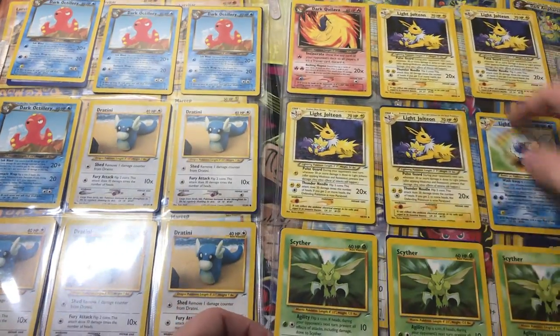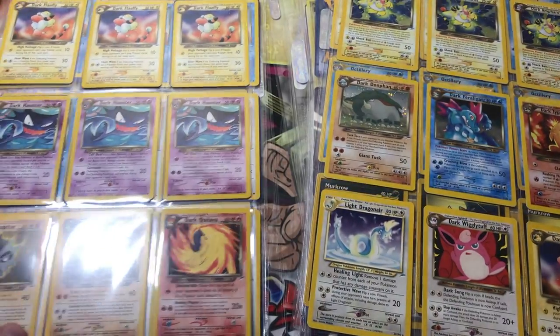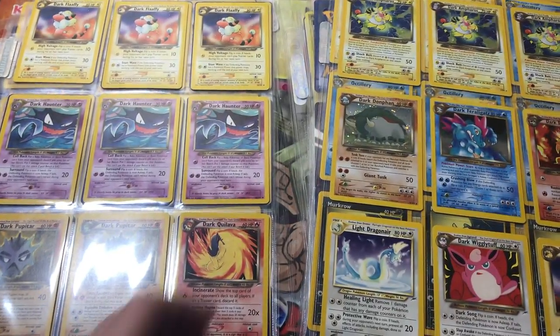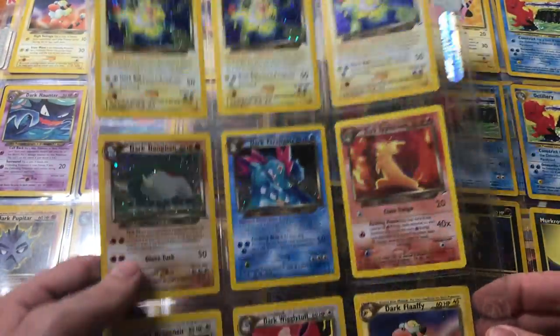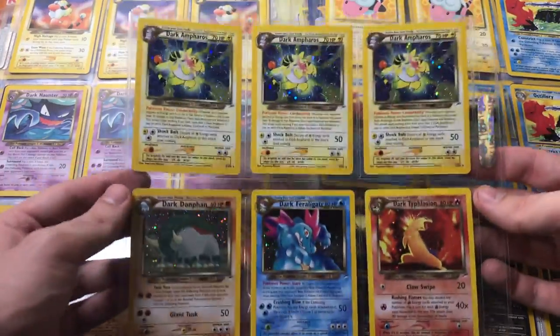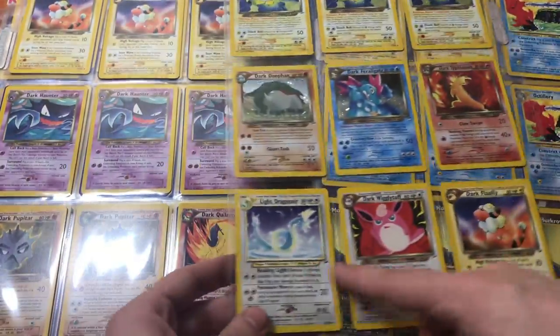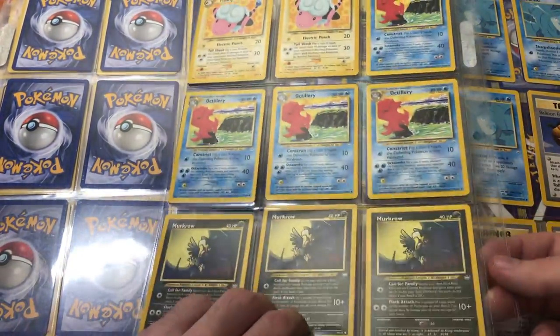These are my favorites from Neo Destiny — even the commons like Dark Lava; the dark cards in general and the set in general have some really cool commons. And of course we've got to look at these sweet holos: Typhlosion, Dark Ampharos, and the Dawn Fan Feraligatr — all holo. And then this one I think is Neo Revelation.